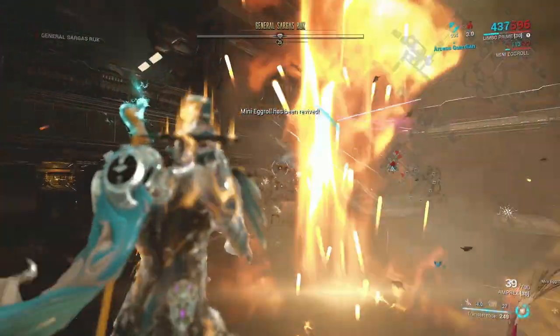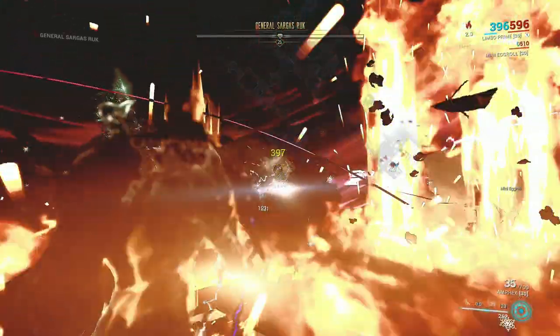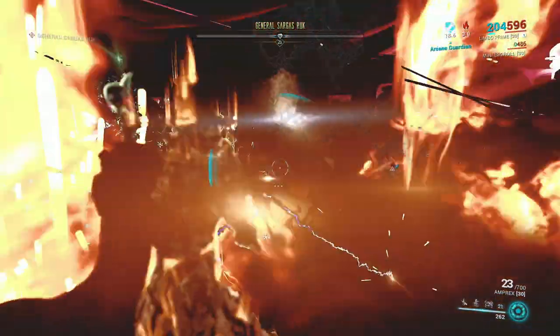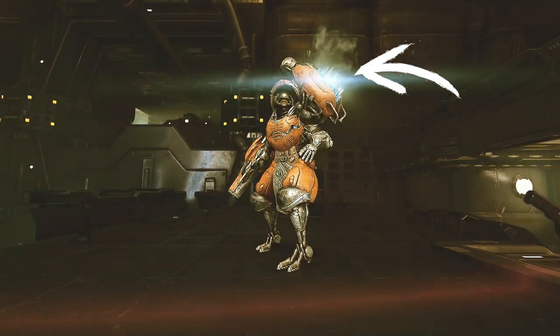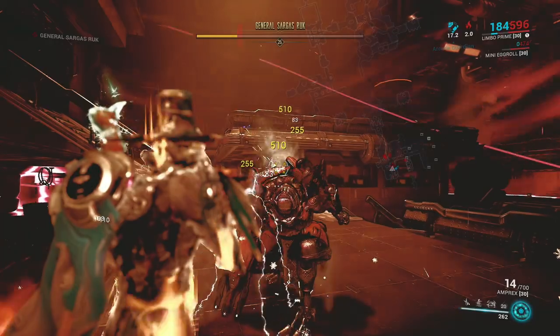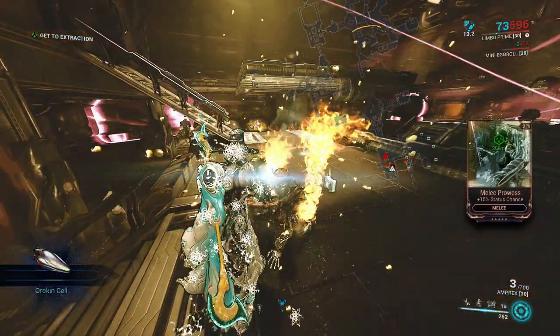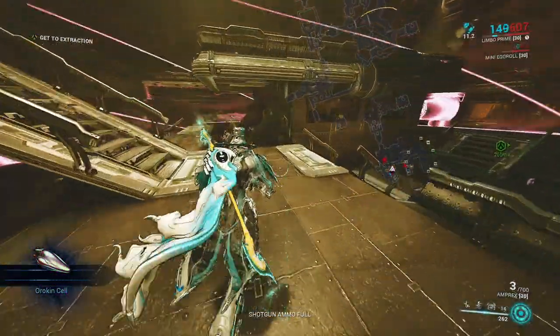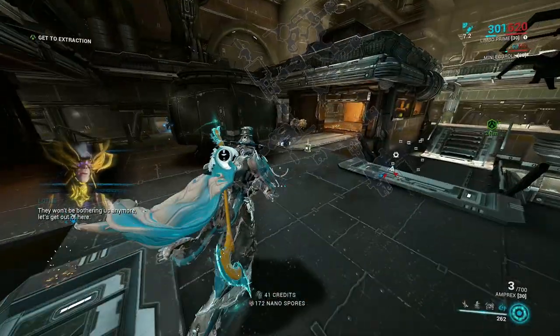To defeat Ruk is very simple. Let him go crazy with trying to kill you. You can stay in Rift mode to prevent any damage. Ruk will then have a glow on his body — this is where you shoot him. Shoot the glowing part of his body; the glow will disappear and come back. Just shoot the glow. He will eventually go down and hopefully drop an Orokin Cell. If you just need one cell, run straight to the boss, kill him, grab the cell and extract.